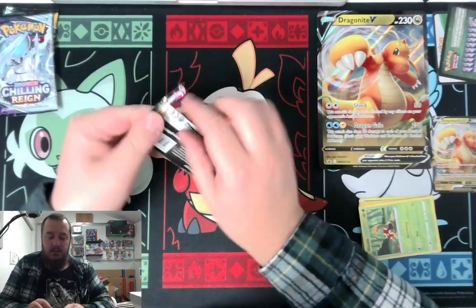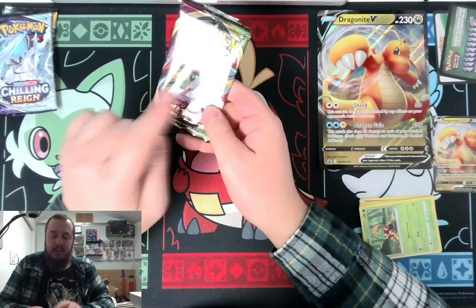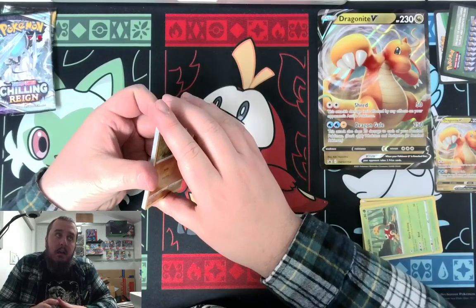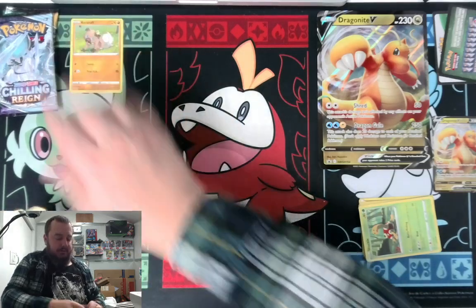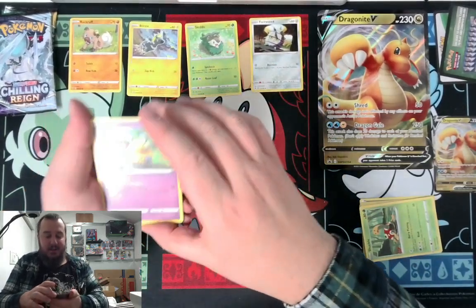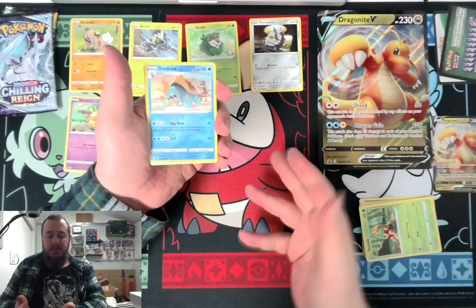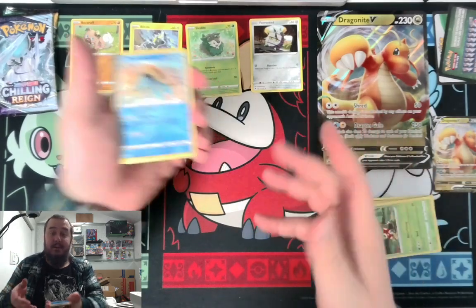Vivid Voltage. I kind of liked it — I like the Orbeetle VMAX. I use an Orbeetle VMAX deck occasionally to complete challenges on PTCGL. We got Rockruff, Blitzle, Throw Seed, Diancie. There's that Dreadnought — I've tried to make it work. Automatic paralyze, 80 damage when you play Nessa for three energy. It's just not as good as the Froslass I've already done a deck with, with Candice.